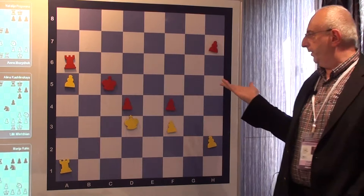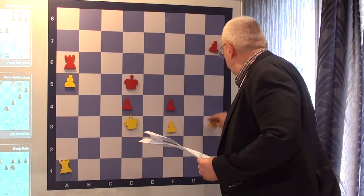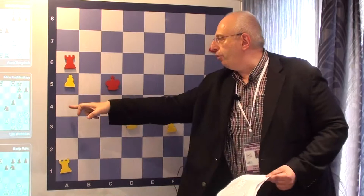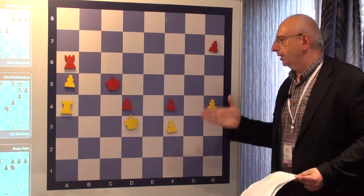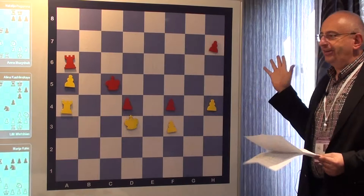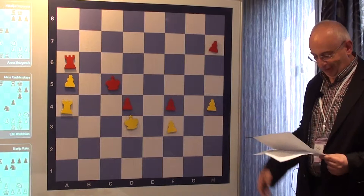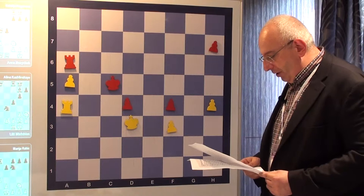Even the rook on the sixth rank will be a little bit short. This is really the best defense for Black. White may advance her pawn to H4, because in some moment with Rook A4 in such a position she will put Black in zugzwang, and then can take both pawns B4 and F4, and advance her own H pawn. Eventually after King C5, Rook A4, Black is in zugzwang.